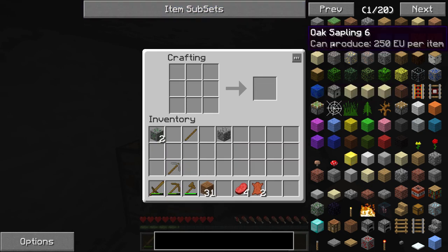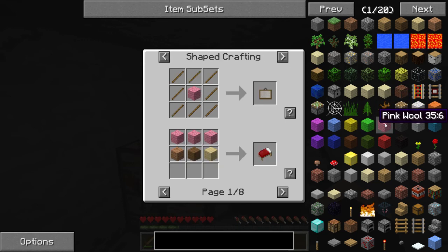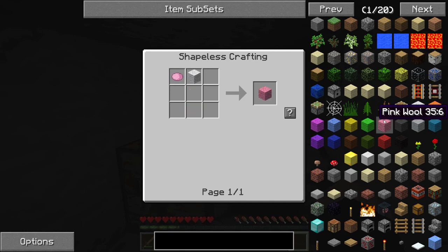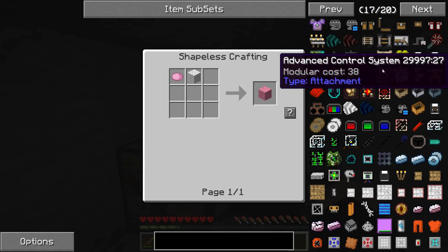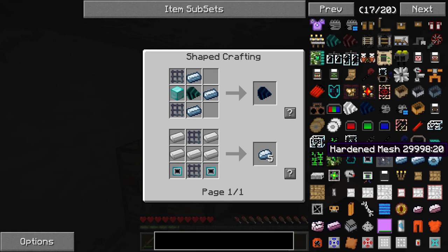We've got Too Many Items up but cheat mode is not on. If you click on something it shows you how to make it. If you click on an item on the right-hand side with the left mouse button it shows you how to make it; if you hover over and press U on your keyboard it will show you recipes that use it. So you can look in both directions, which is really cool.